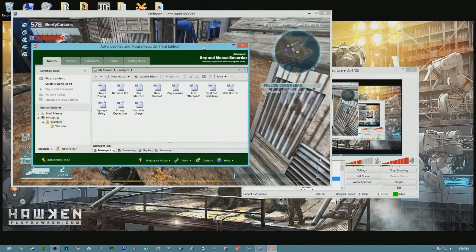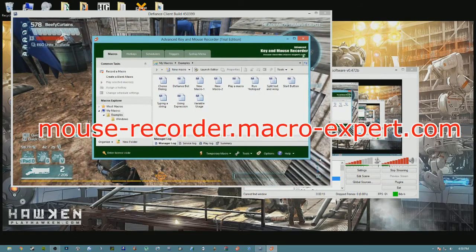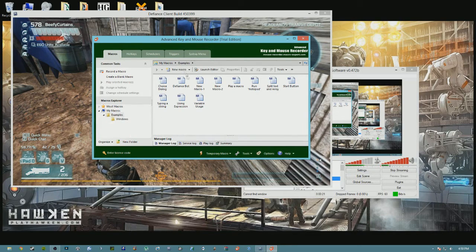You can get it at mouse-recorder.macro-expert.com. It's a free program and it even allows you to save macros. You can see a macro I already made here. Basically what you can do with this is automate a series of mouse clicks.